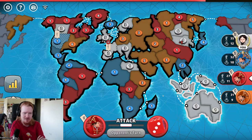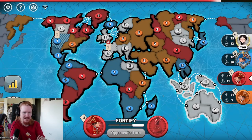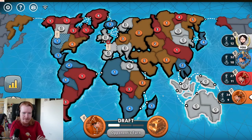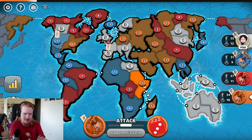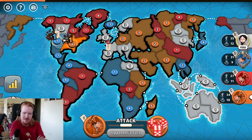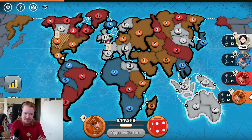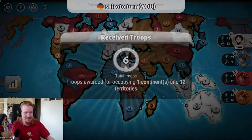Red is taking a two and doing an attack — that's just nothing really. Even if he did take it, that would have no value to him whatsoever. Orange may be going for Africa or just doing random attacks also. So this lobby is full of very new players. It would be very embarrassing for me to lose this game.